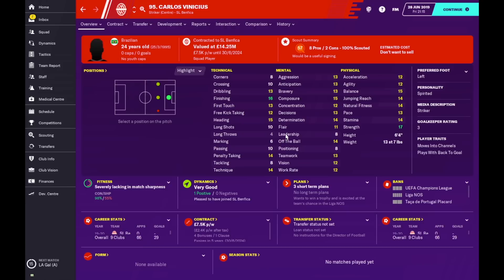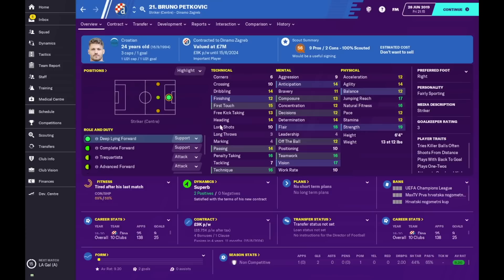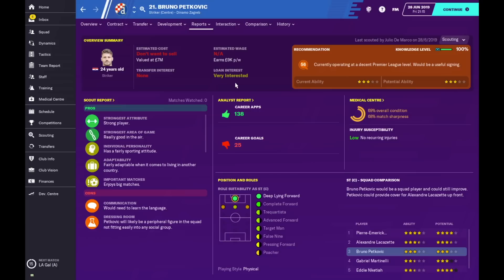Next is Carlos Venetius — I've seen a few people sign this guy and use him as an advanced forward, but I don't feel that's his best role. I feel target man on support is a very good option, because as you can see here he also plays with his back towards goal.